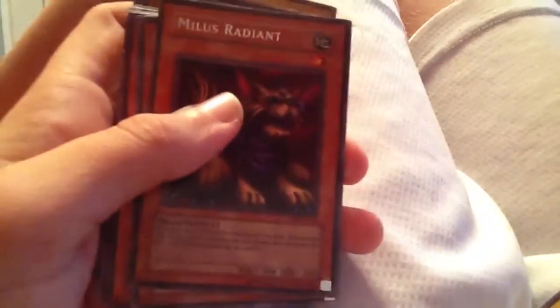I have a trade account on eBay if you guys want to trade for any of these or for any of my other videos. Hane-Hane. Bubonic Vermin. Sacred Crane. Skull Red. We need her Wing Beats now. Typhoon — look at this classic.